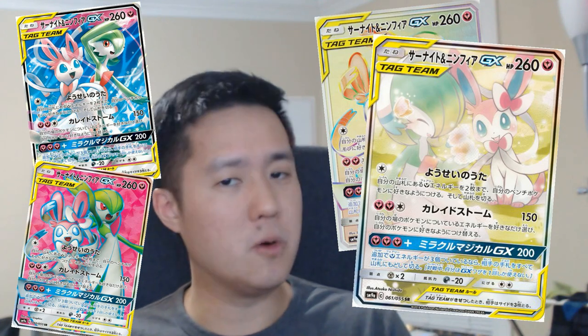Gardevoir Sylveon does have 260 HP, which is pretty good — it is a tag team of course. For its first attack we have Fairy Song, for one colorless energy. What it does is you can search up to two fairy energies from your deck and add them to any of your bench Pokémon. That bench Pokémon restriction is very important and we'll get to that later.